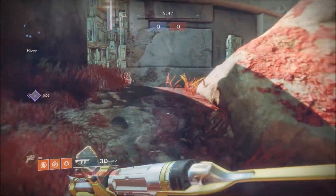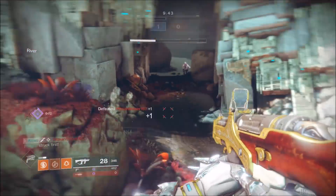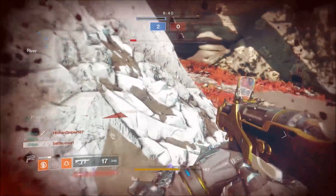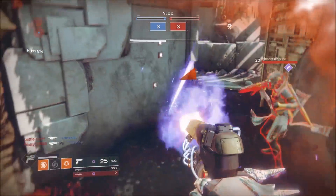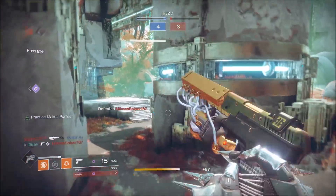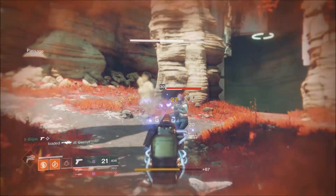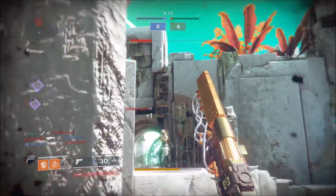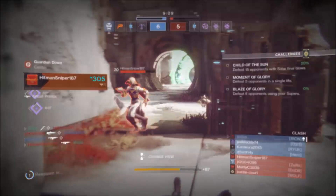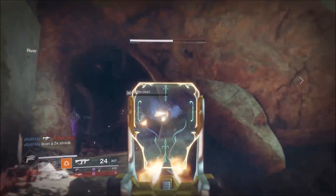In the Crucible though, I'm not so sure. I can definitely see this exotic being useful at times, not necessarily with the Huckleberry, but maybe with hand cannons, sidearms, or heavy weapons. Getting into a melee battle with someone will usually end pretty quickly, but there will be some occasions where you can get a cheeky melee hit on someone, which will top off your burst sidearm for example, and give you the edge in an encounter. It will ultimately come down to preference whether or not you choose to use these gauntlets in the Crucible. I personally wouldn't, but if you're big on meleeing enemies and find yourself reloading at inconvenient times a lot, maybe give the Grasps a go in PvP.